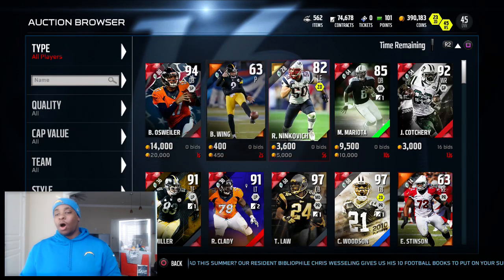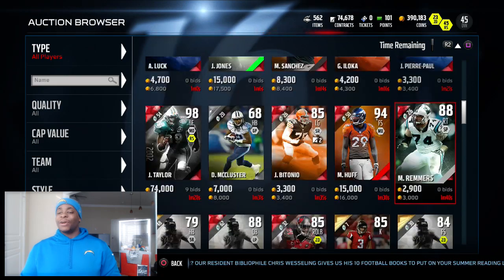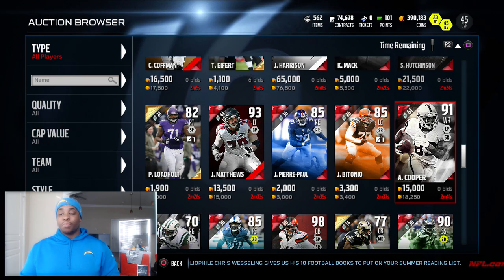Alright, next one up and we get a green, which is going to be all. So we're going to change the quality to all, counting down to 55 — and it's Amari Cooper.